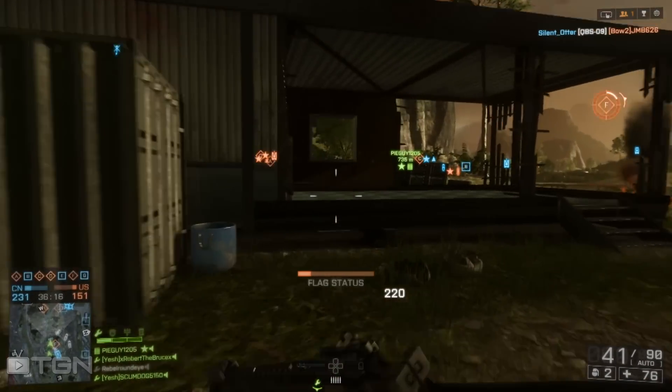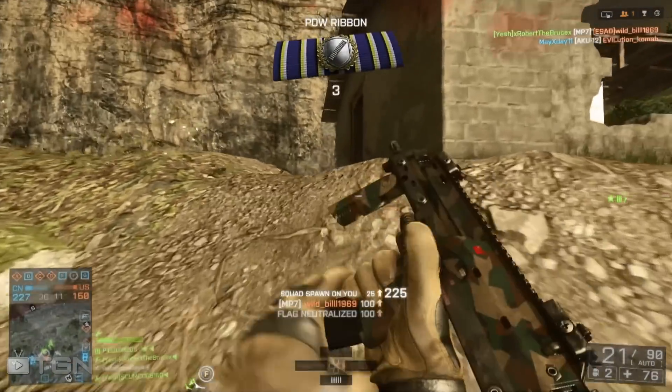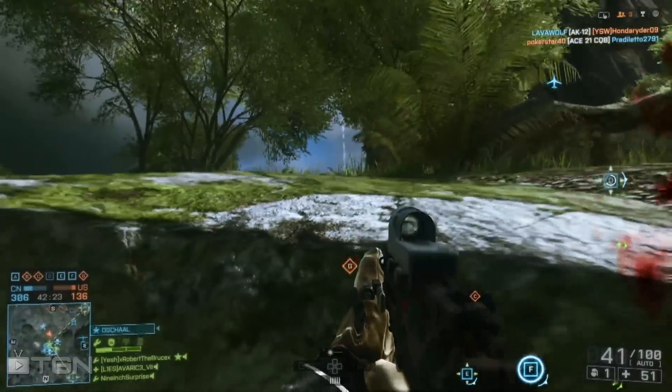The hipfire on it is solid from the get-go, but once you throw a laser on it, things just get silly. Start strafing around your enemies with this bad boy firing at your hip, and soon they'll all be respawning and looking at each other saying, 'What just happened?'